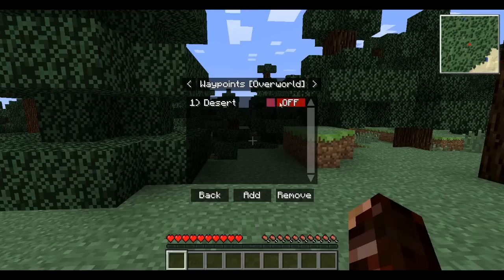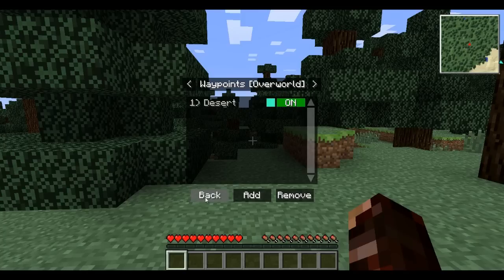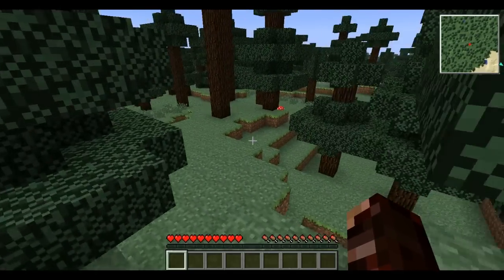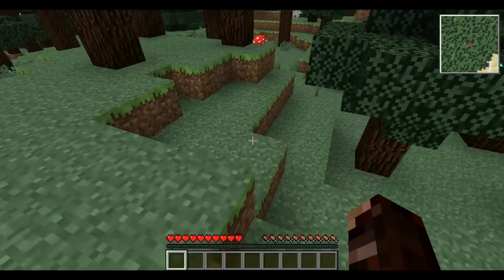Change the color. Let's make it desert-y. Yeah, cyan — that's pretty desert-y right there, I have to admit. You guys can check out this mod, the link will be in the description, and I hope you guys check it out and enjoy it.